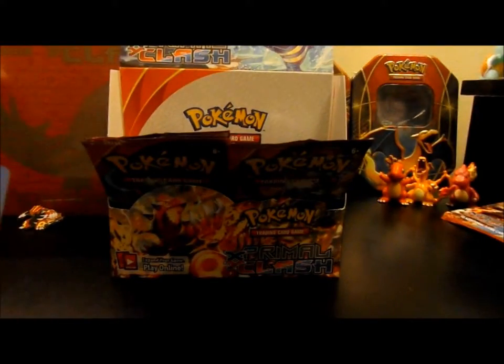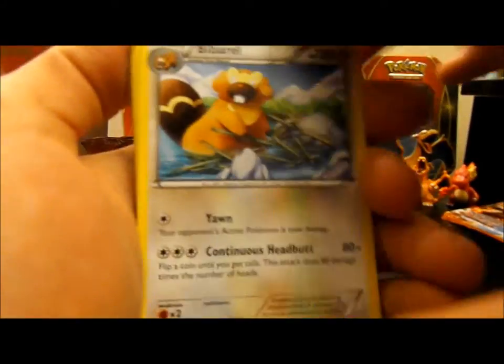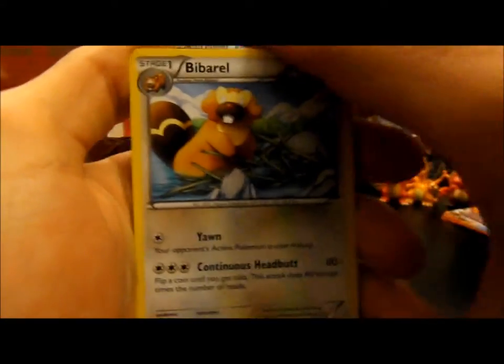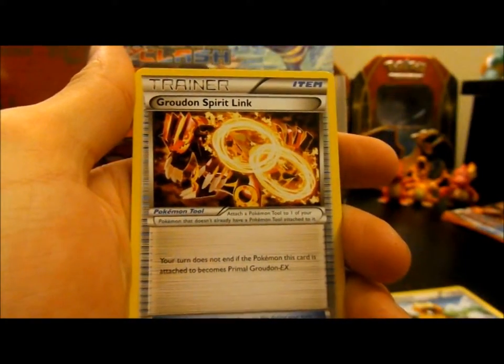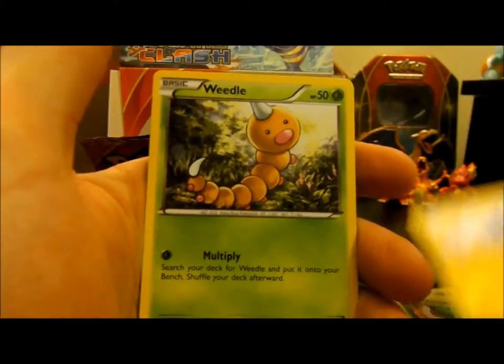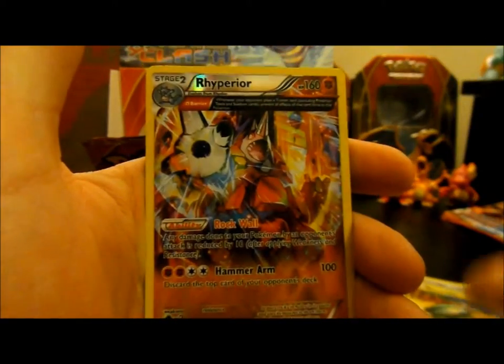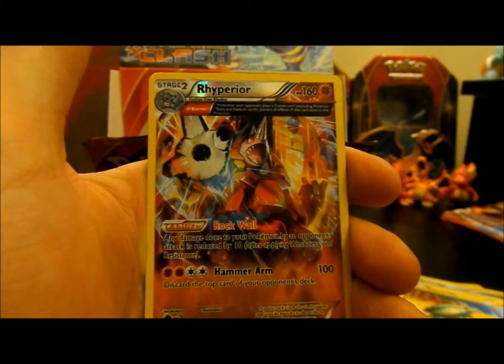I appreciate all the support I can get, trust me. So we're gonna put three cards to the front and start off with Barbarelle, then we have the Groudon Spirit Link, which is pretty nice. Masquerain, Tynemo, Weedle, Barbroach, Hone Edge, Electric — and we have a Reverse Rhyperior.